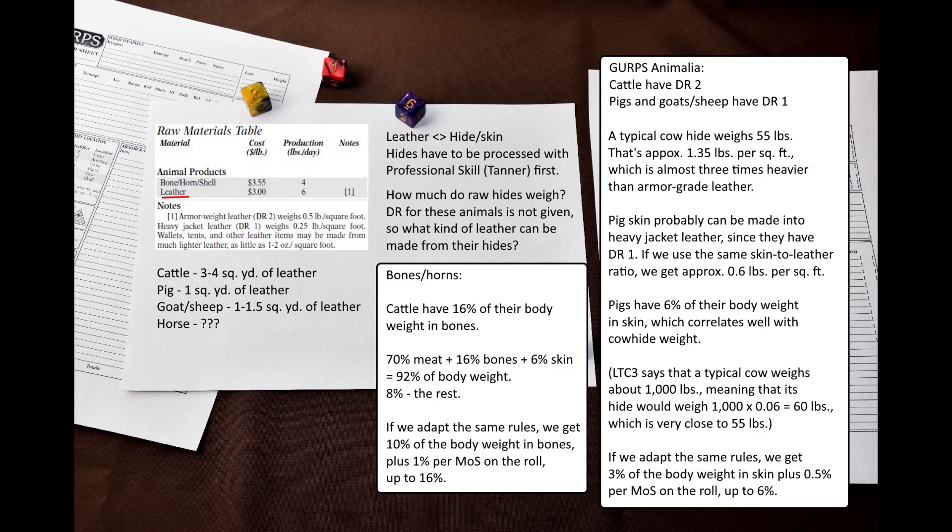What about bones and horns? They can be used for crafting too. GURPS Low-Tech Companion 3 says that bones, horns, and shells cost $3.55 per pound. A research article I found says that cattle have 60% of their body weight in bones on average. If we combine the percentages listed earlier, we get 70% edible meat, 16% bones, and 6% skin – leaving 8% of body weight for other stuff. So we can say that butchering an animal carcass produces 10% of its body weight in bone, plus 1% per point of success on your Professional Skill (Butcher) roll, up to a maximum of 16%.